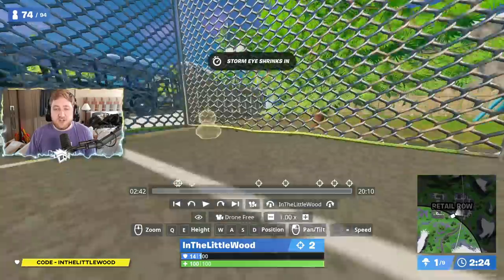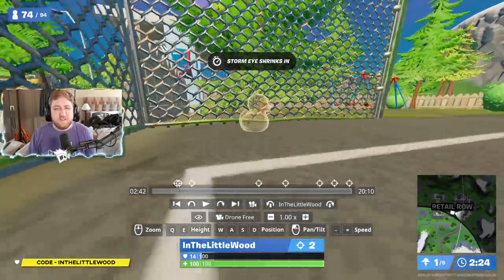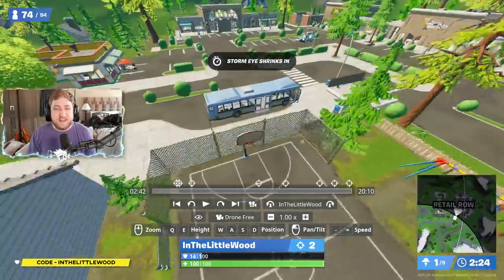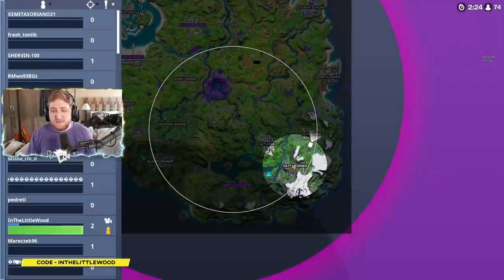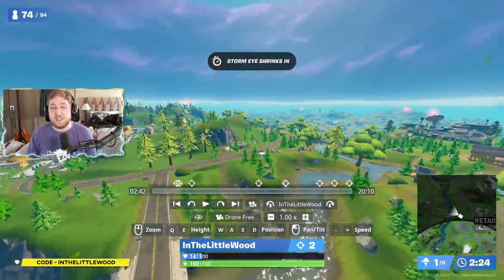This is the first Rubber Duck location. In Retail Row, you're basically coming to the basketball court, oddly enough. The Rubber Duck should be right there for you to place. On the map, this is where you're looking — basically over here at the basketball court. If you don't know it by now, then you must be brand new to Fortnite, quite honestly.